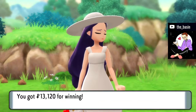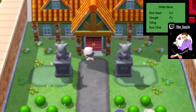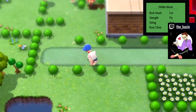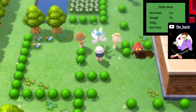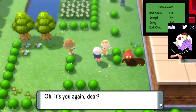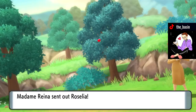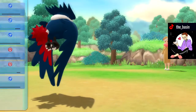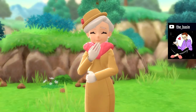We beat Lady Melissa and get $13,120 — this is the lowest amount you'll get, but it's very beneficial in my opinion because you change up the scenery and you're not facing the same Pokemon over and over again. But if you want to be super efficient with your time, the first two trainers I showed you would probably be your best bet. Going into the battle with the Roselia, we'll get another $16,320. I should mention that Roselia does have Poison Point, so keep that in mind. We beat her and get another $16,320 for winning.